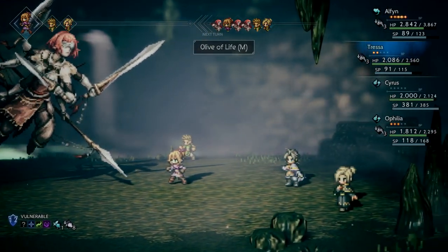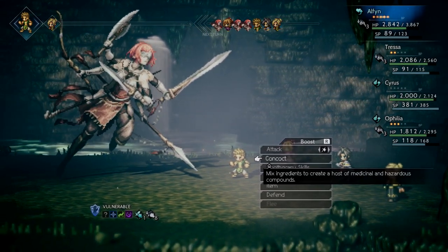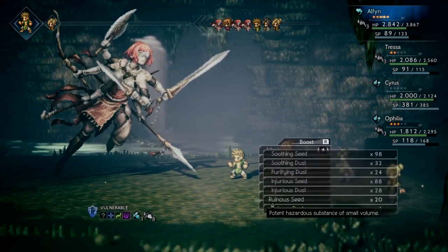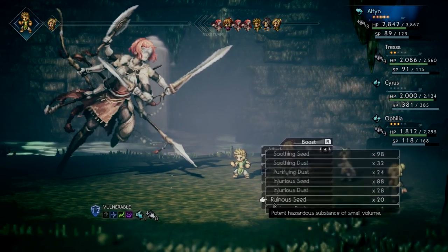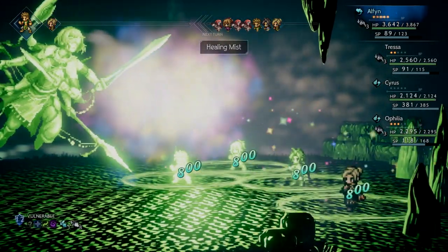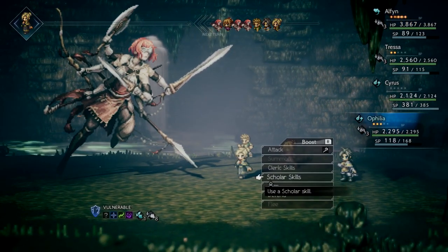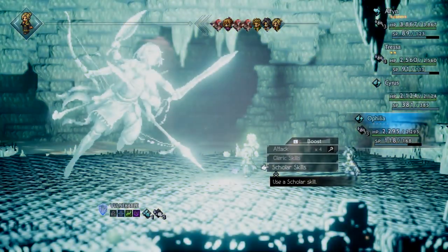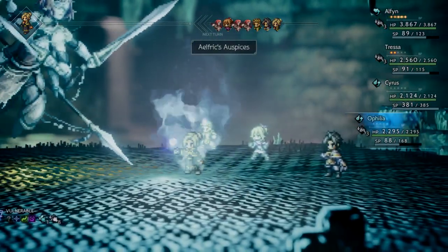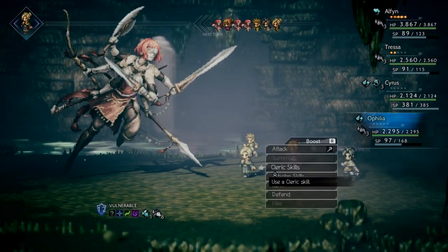I don't really know what I want to do this turn. No matter what I'm not going to be able to break her. I think I'd rather be safe than sorry, so I'm going to do a low but decent amount of healing. I want to put the Cleric Divine Skill on Cyrus again. She gets the extra turn from Patience too - that's why I mainly use Patience, because those extra turns can save you.